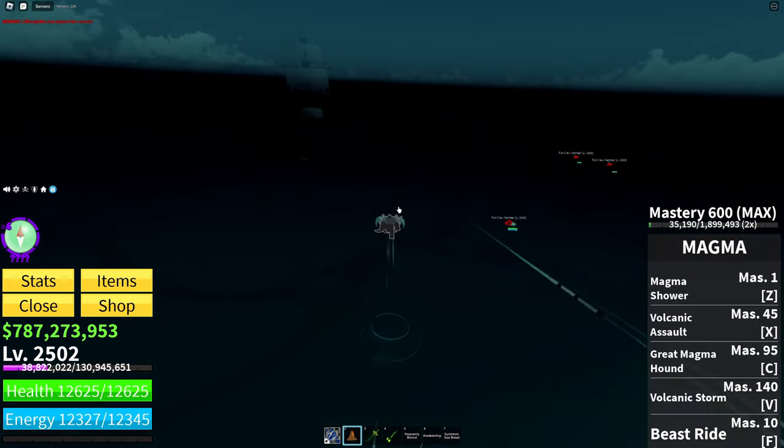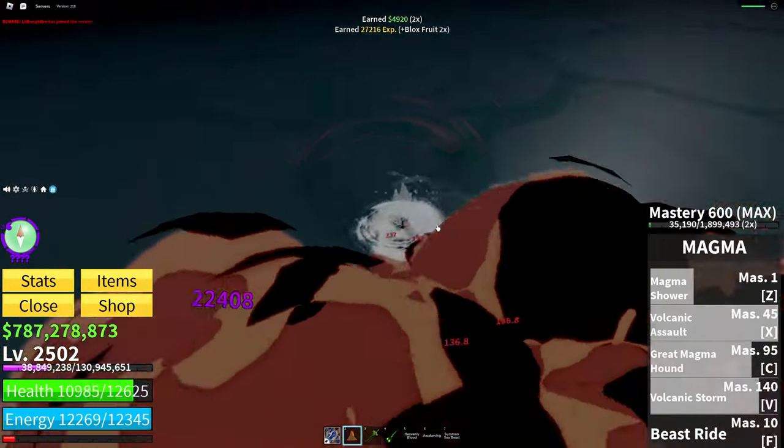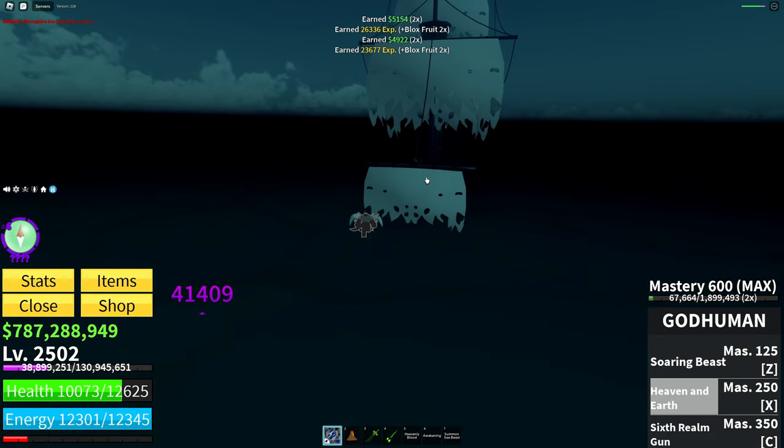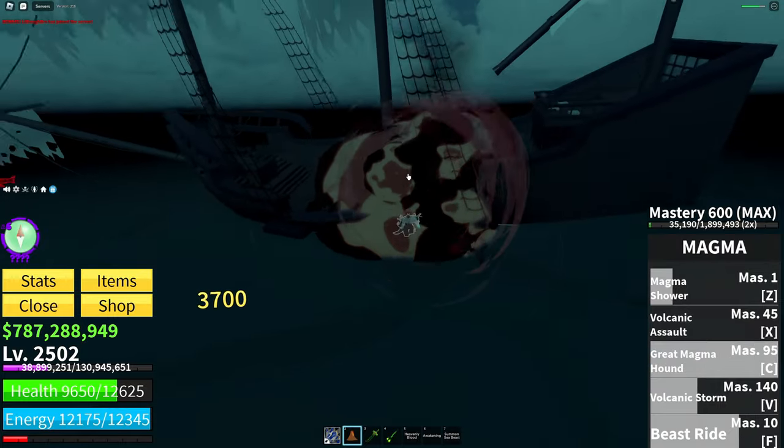We just got fishmen crew members and also the ghost ship — they're going to give us some materials we can use. Let's kill these fishmen real quick since they drop nothing. Now let's kill the ghost ship, which is going to give us fool's gold to help craft some of those items we were looking at earlier.